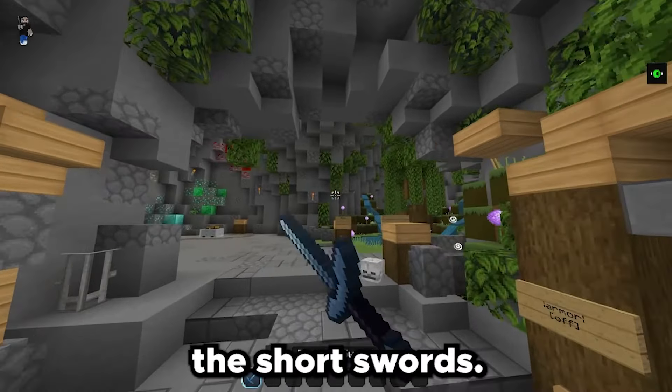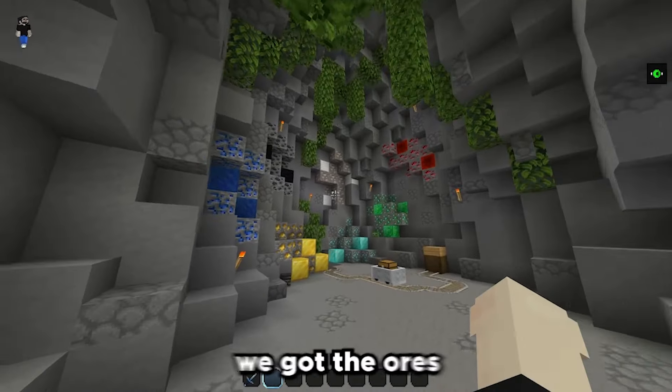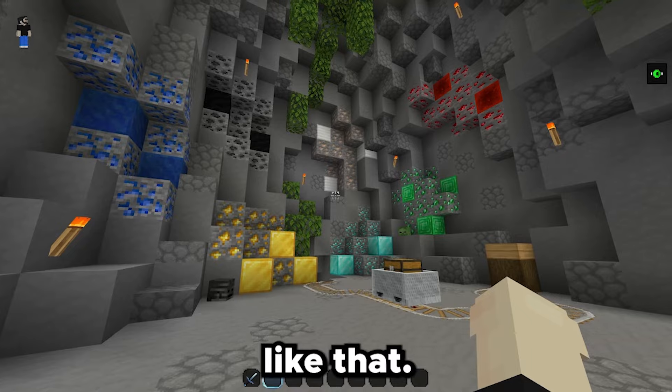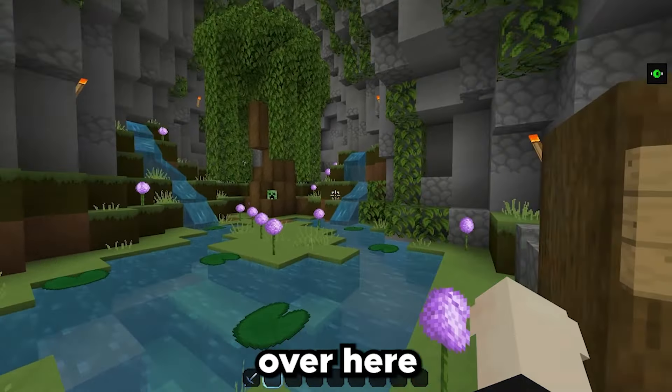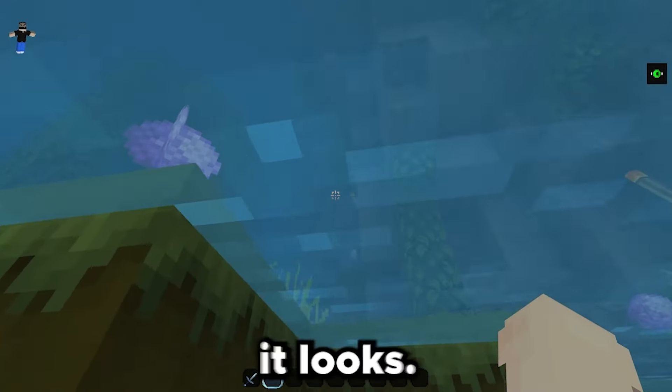Look at the diamond pickaxes. We got the food sources over here, and the actual PvP stuff. Let's get a diamond sword — look at that. I like the short swords. They help a lot better for PvP; it just makes it a lot more simpler.